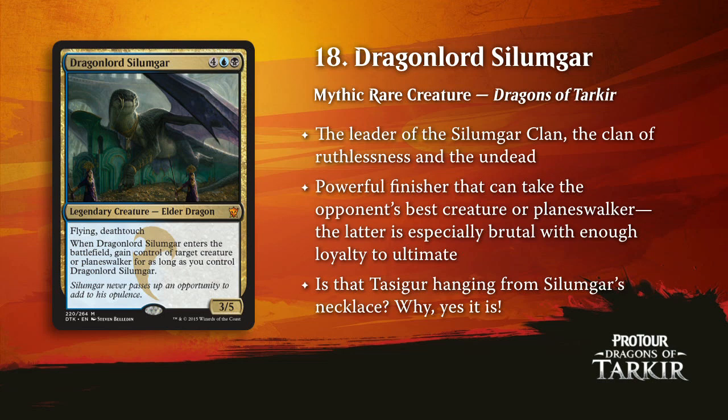We stay with the dragon theme — it is Dragonlord Silumgar. Blue-black control is definitely a thing and it's got a couple of different tools from this set. Dragonlord Silumgar is chief among them. It's not the kind of card you're going to play four of or build your whole deck around, but just being able to steal their best thing — the dream is you steal their planeswalker when you're about to ultimate it. Just having a dragon that can do that, and it even combos nicely with the other Silumgar as well.